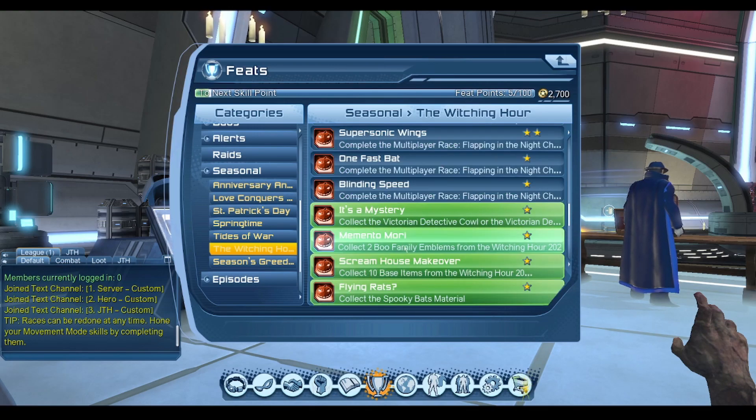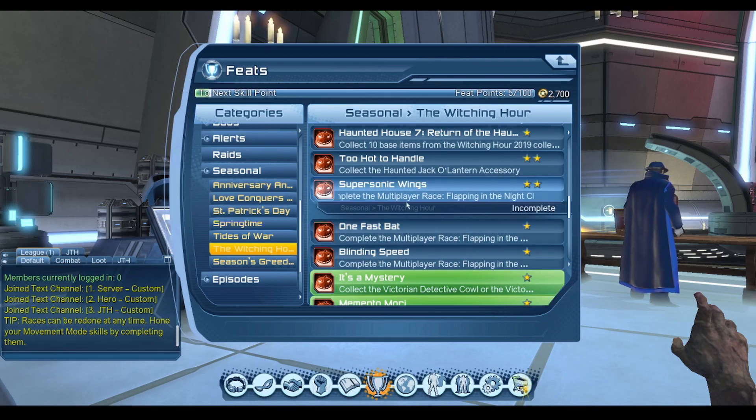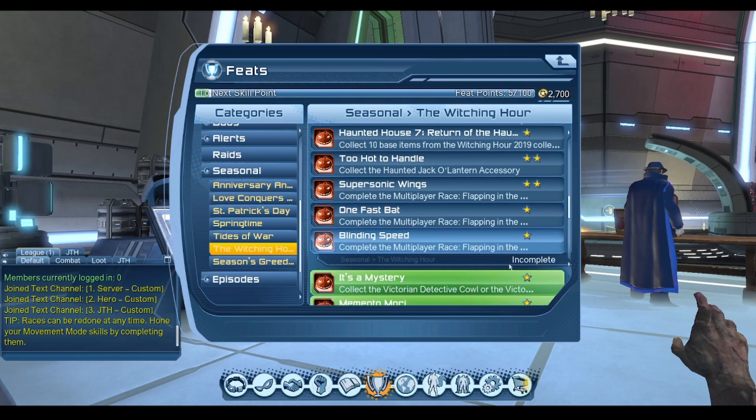There's a 2-star feat called Supersonic Wings — you have to finish the race at Platinum medal. There's a 1-star feat for finishing at Silver medal, and Blinding Speed for finishing at Gold medal.